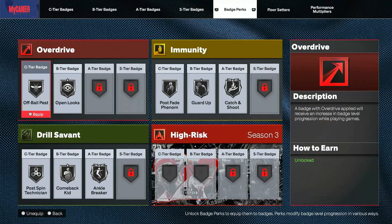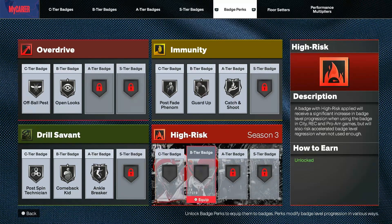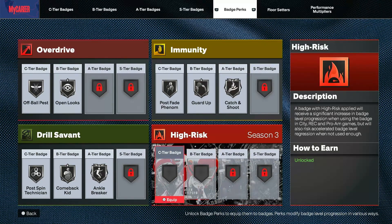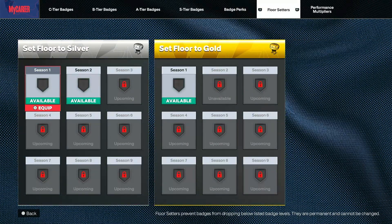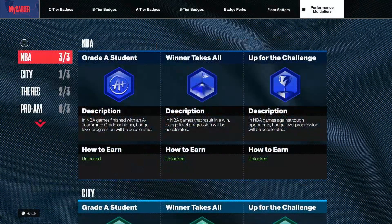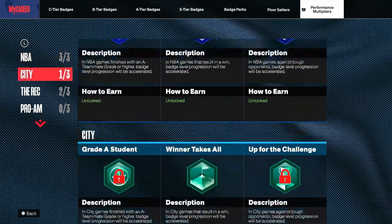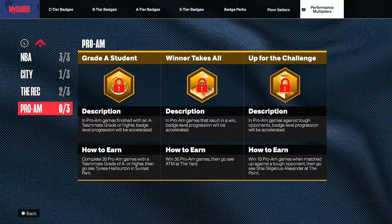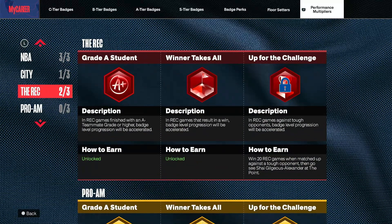Here are all my perk badges — Overdrive, Community, and Drill Savant. I didn't put anything on High Risk because I don't know much about it yet. I'm being cautious because I think if you lose it goes down, if you go high it goes down — something like that. Floor setters — I really didn't put anything on my floor setters yet because I'm not sure what I want to put there. On the next video you will see floor setters and performance multiplier at the NBA and the city.